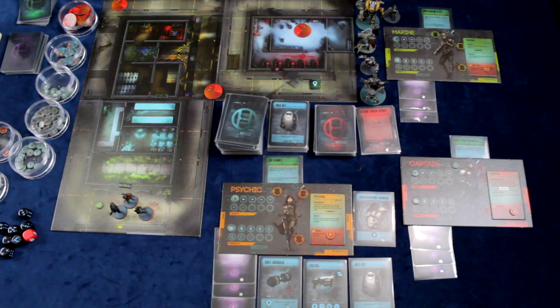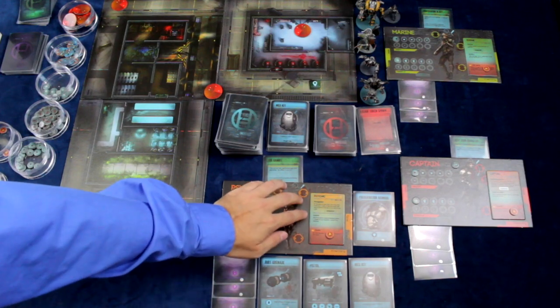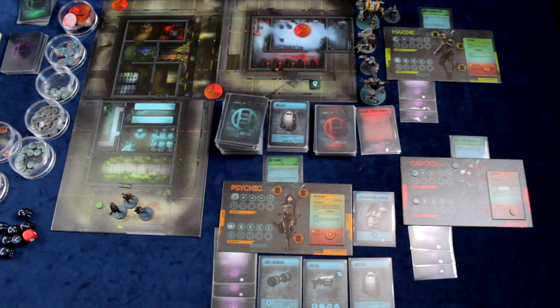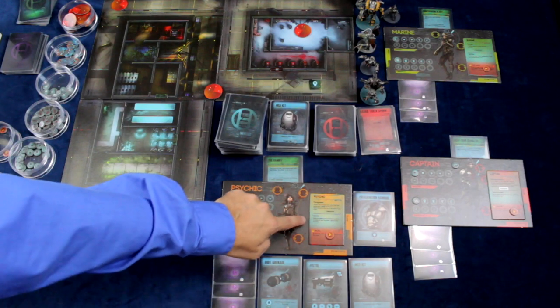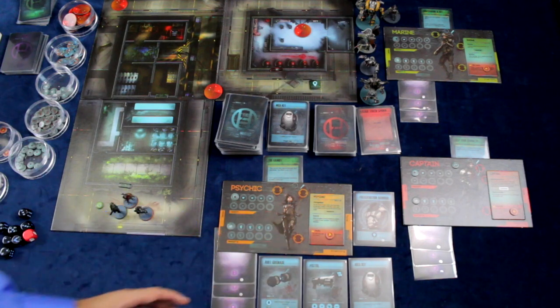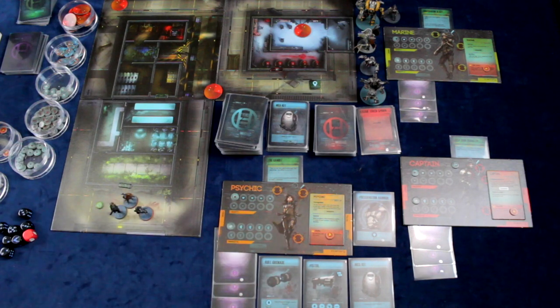The next type of action a player can do is to activate an ability. Each player has a card that will have a passive ability but will also have two potential active abilities. The first one can be done for an action anytime on your turn and the other one is a once-per-game crisis ability that also takes an action to use.